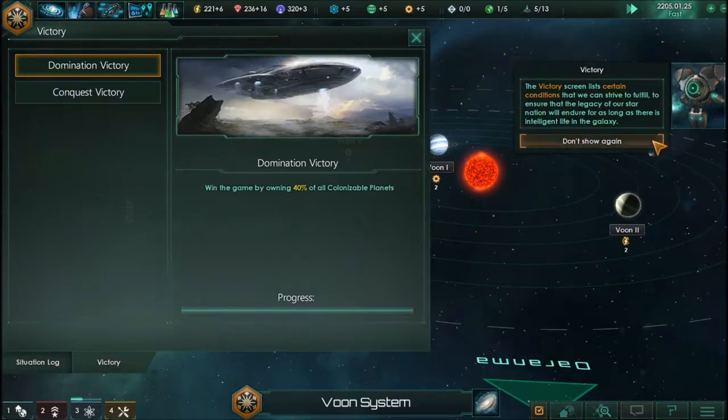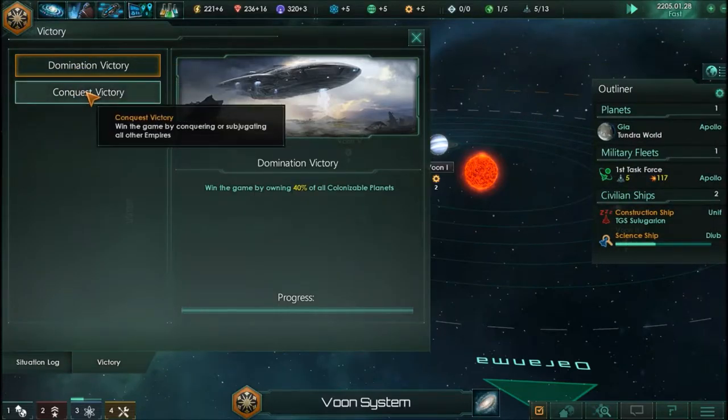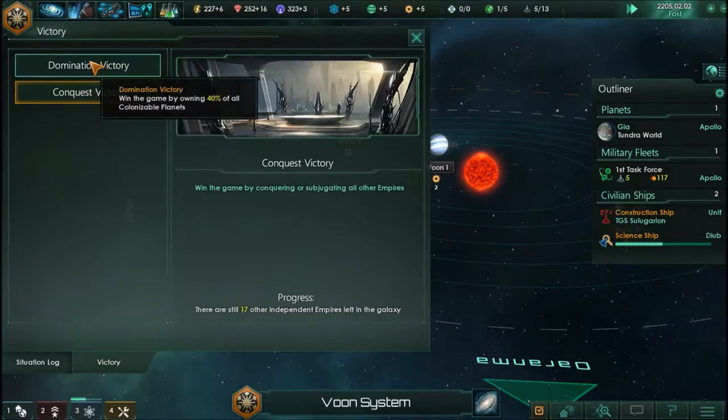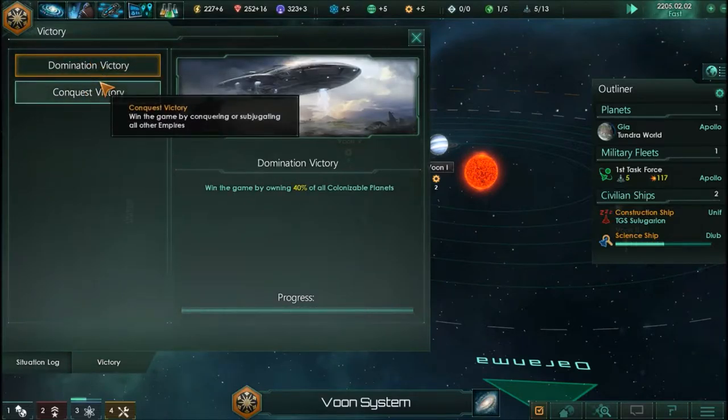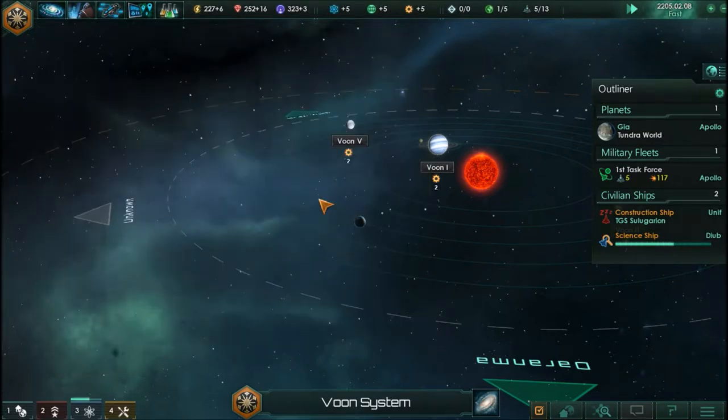So this is our end game — domination victory, owning 40% of all colonizable planets, and win the game by conquering or subjugating all other empires. I think it will be more of a domination victory than a conquest victory that we'll be looking for, if we even get that far in the game.